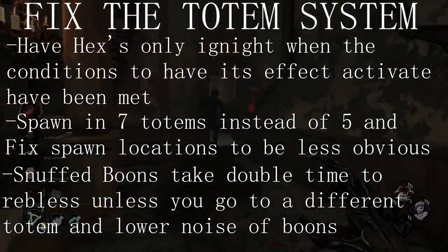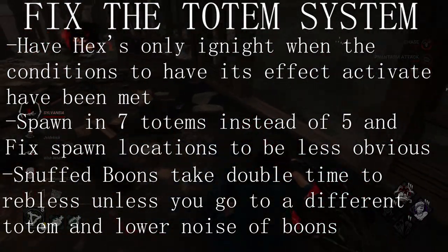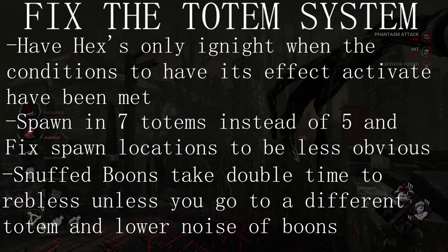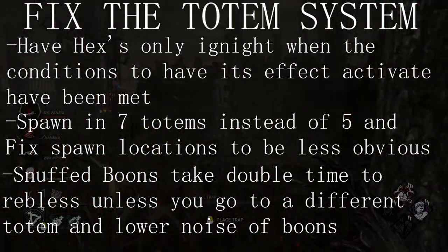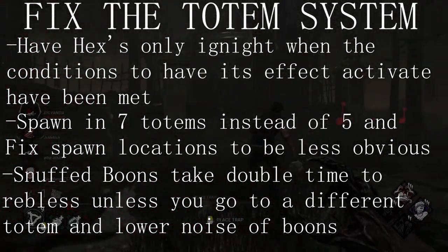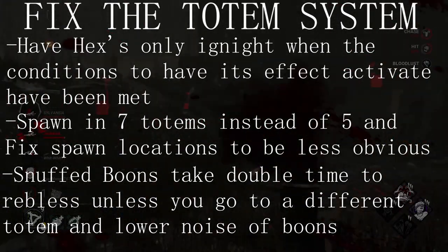And finally, I don't want Shattered Hope as base kit. Instead, I want it to take longer to bless a boon after it has been snuffed. That way, the same totem cannot keep getting re-blessed indefinitely — think of it like Freddy's wake-up timer. Every time you try to bless the same boon, the timer to bless it doubles and you have to go find another totem. To combat this, however, I would suggest making the sound of boon totems lower — make it so they can only be heard from, say, 3 to 5 meters, as opposed to the 10 to 12-ish meters you can currently hear them from.